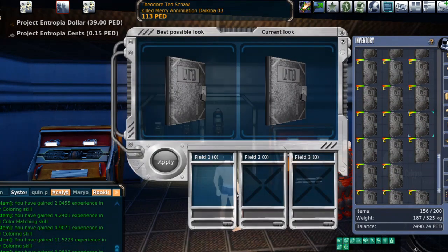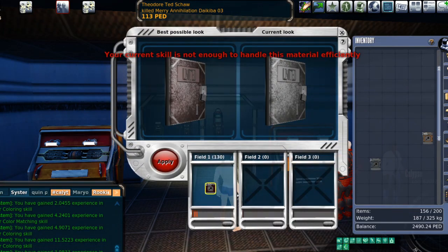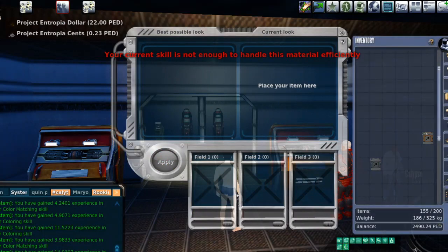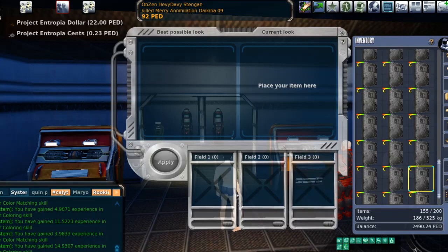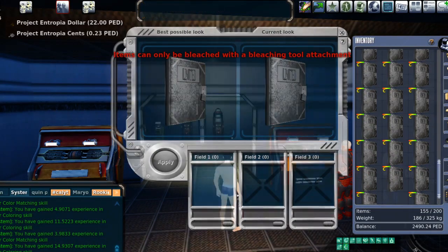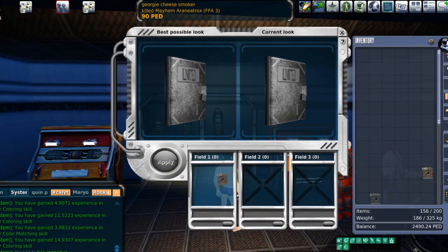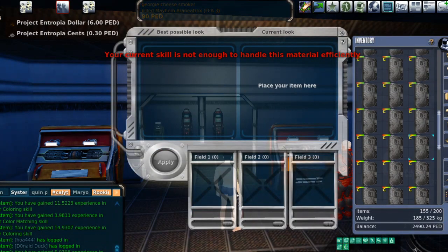Tailoring is a lot the same way — I'll probably make a separate tailoring video later. I know it's not super exciting, and I apologize, but that's just kind of the nature of coloring in Entropia. It's not really super exciting — it's not like hunting or mining where your blood gets pumping. You just throw it in the window, throw the paint in there, lose your markup, lose your 10% TT value, and move on down the road.